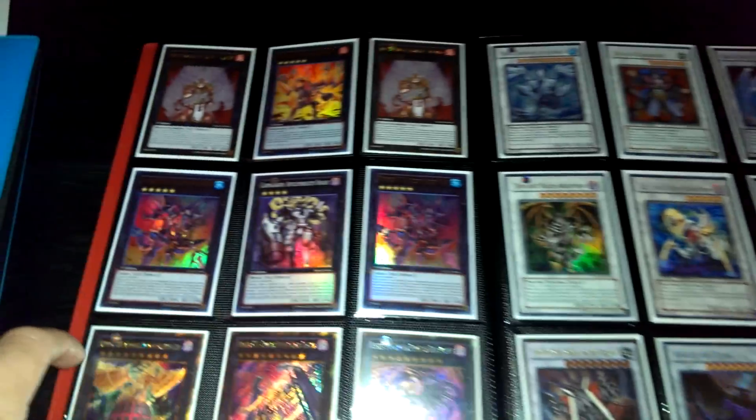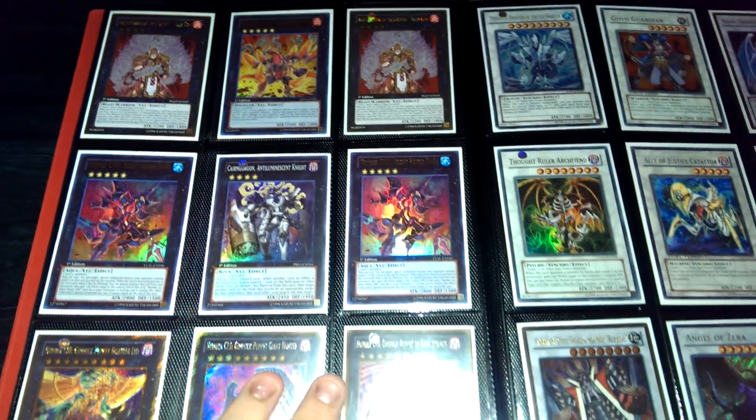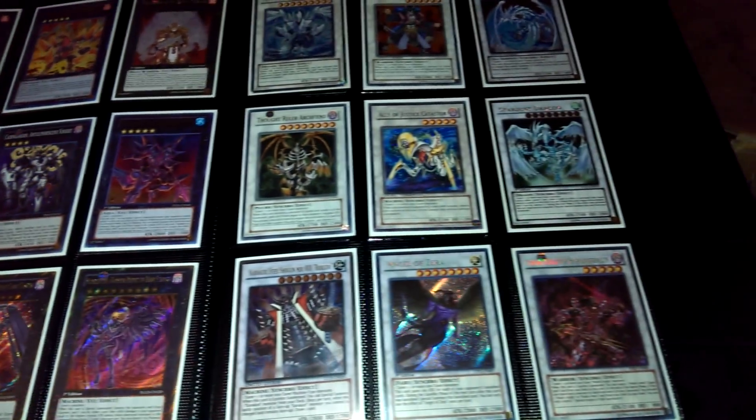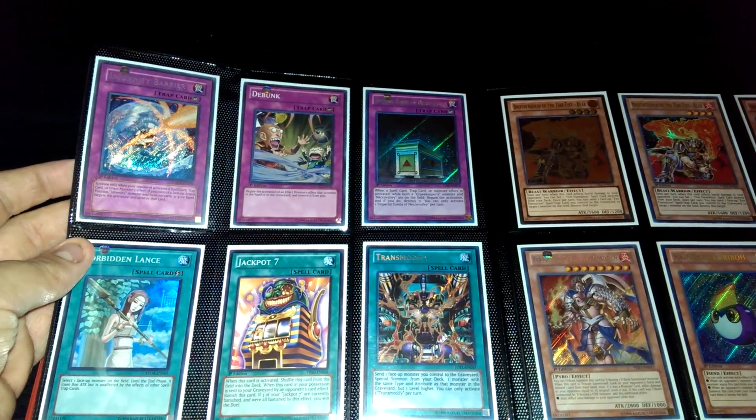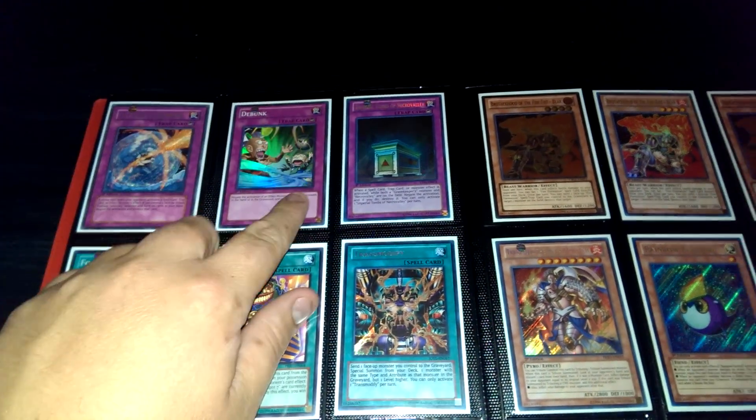My main want right now is three Fire Hand and three Ice Hand. I would really rather prefer to trade for those over anything else at the moment. However, my full wants list will be in the description bar down below. That's a Secret First Edition Infernity Bear Mint Condition, that's a First Edition Debunk.